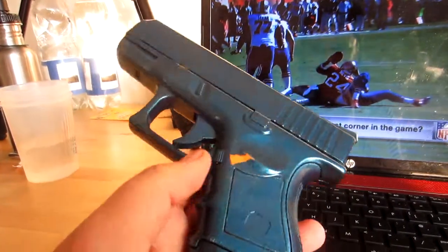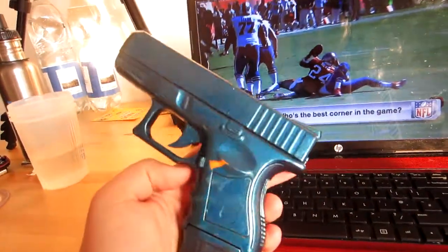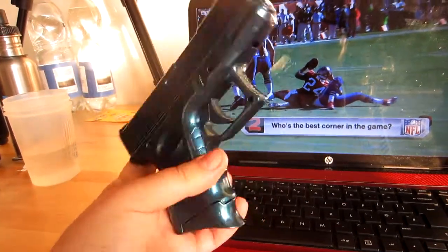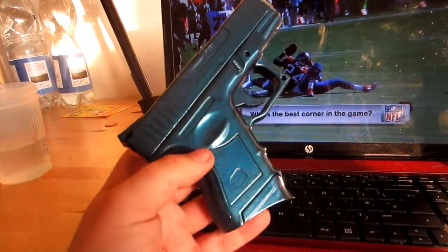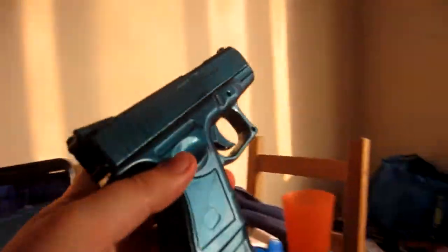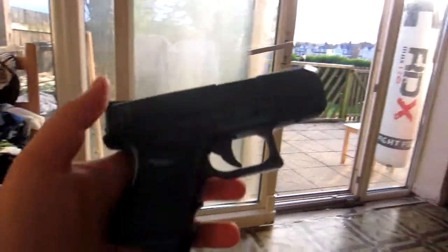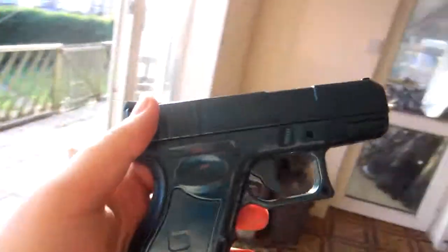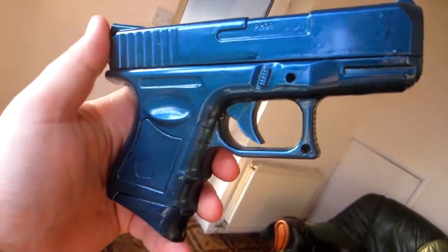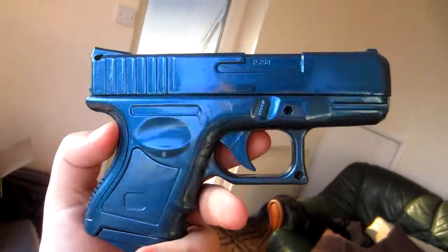Look at this guys — don't worry, it's a BB gun, as you can see from the orange paint underneath. Ethan's got a BB gun. My dad used to be a car sprayer and had this stuff from a tin, and Ethan has sprayed his BB gun a shiny turquoise color and it looks epic. It actually works as well — pull it back, look. It looks crazy.